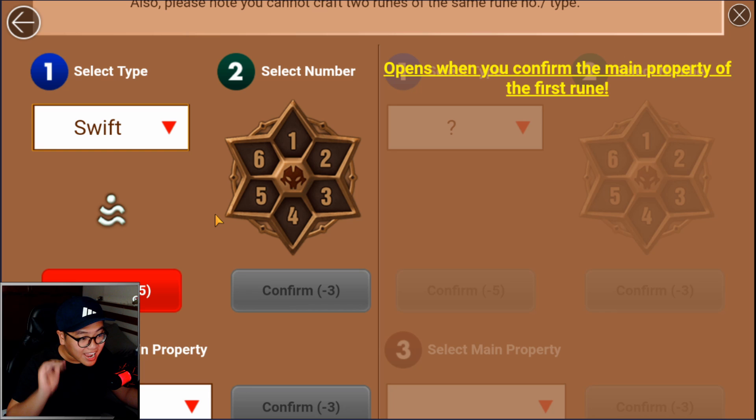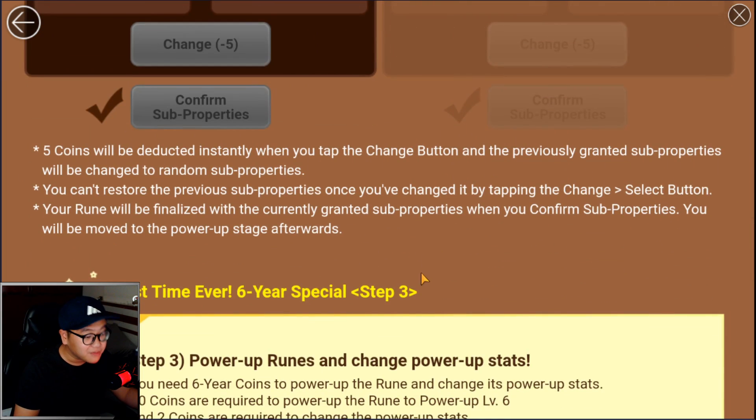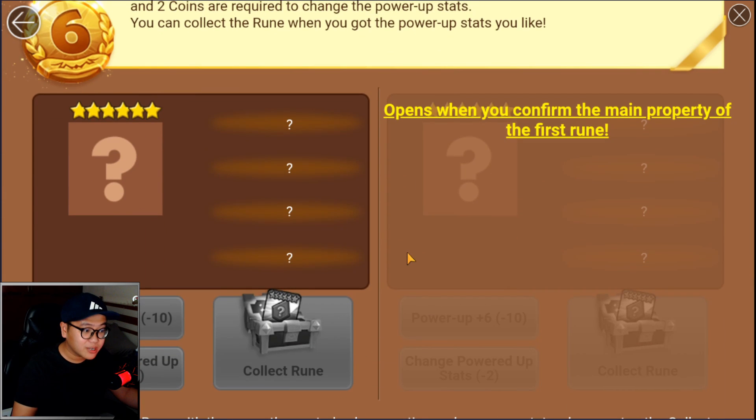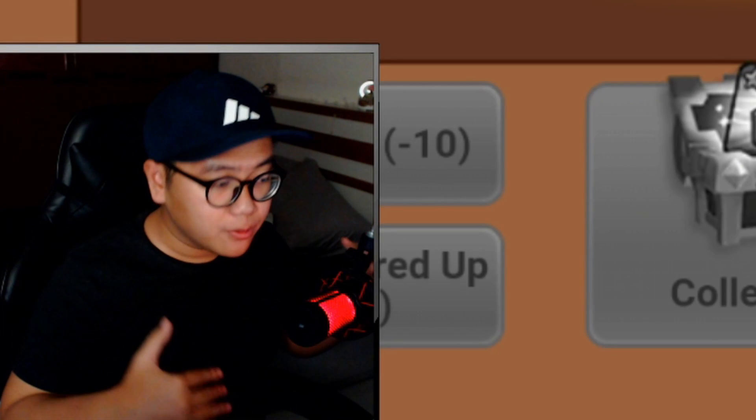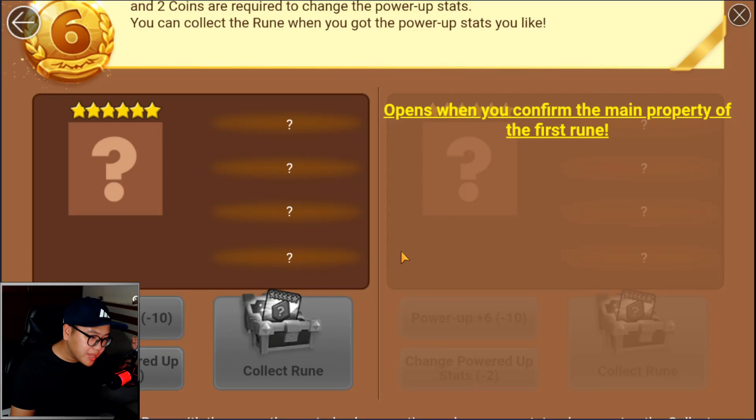Swift rune is actually viable to be crafted in this event. In the past, nobody really mentioned Swift rune, but because in this event you get to power up the runes before you get it, and you can even change the power-up stats. So for Swift rune, what you really want to get out of it is speed. Being able to power up a rune to plus 6, you can potentially get an 18-speed starting rune together with the perfect order stats that you want.